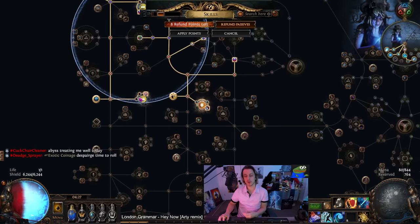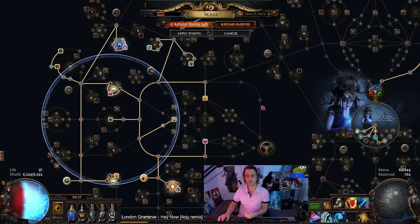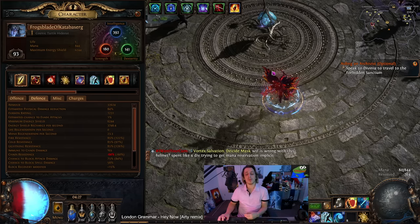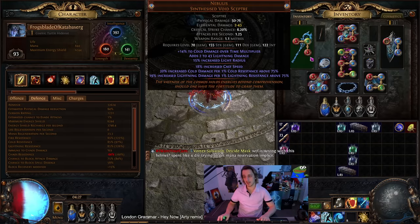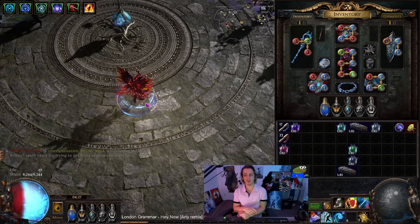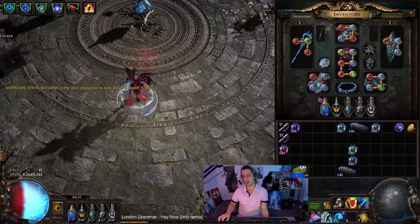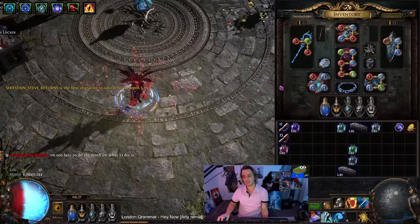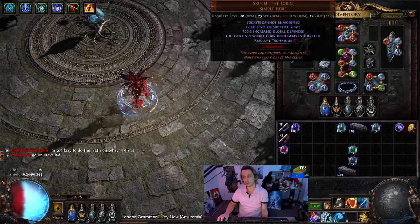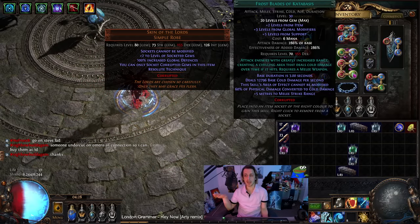I'm also running Divine Shield for more thickness — recover 5% ES over one second when you take physical damage. I've also got the mastery for physical taken as chaos, because we are CI, and CI means you're basically immune to chaos damage. So anything taken as chaos is going to be insane. You can run an Incandescent Heart if you want for more elemental thickness — you don't have to go the max res route. It is a more difficult way of building all your resists and thickness, but in the end it is creating a pretty damn thick character. I'll have the PoB in the post and I think it's going to have the highest EHP I've ever had.